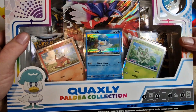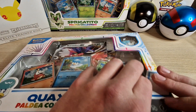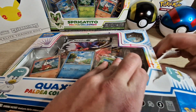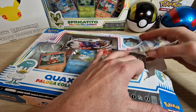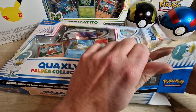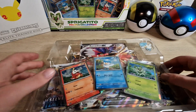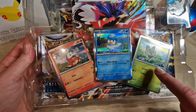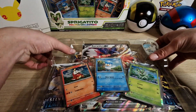Alright, so first let's open this box on the side. We're going to rip those off and see what's inside. If you remove everything out of the box you get this — as you can see the foil Fuecoco, Quaxly, and Sprigatito.